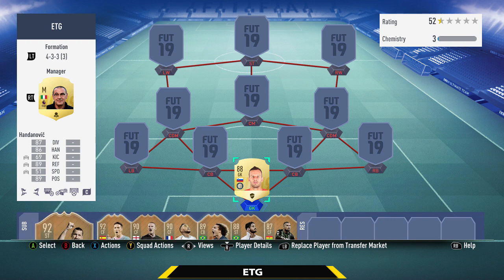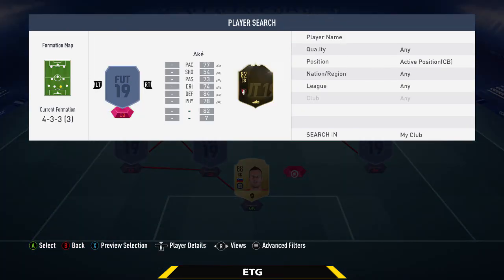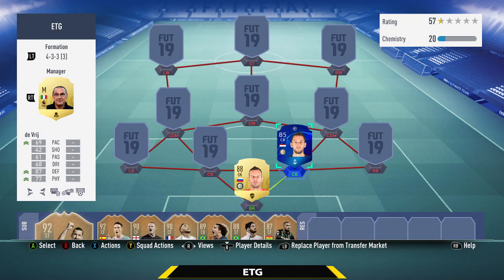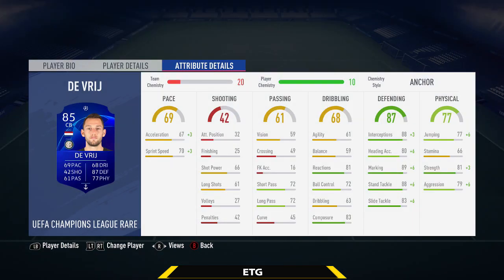The center back on the right is going to be his teammate — that is the UCL DeVry. A really solid player. Not the best pace, but defensively this guy is a complete rock: 88 interceptions, 89 marking, 88 stand tackle.